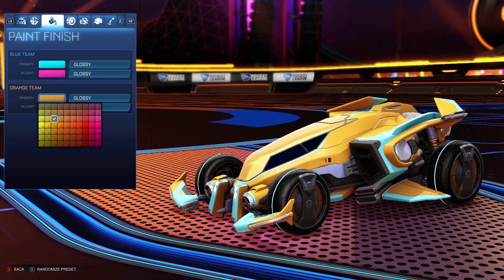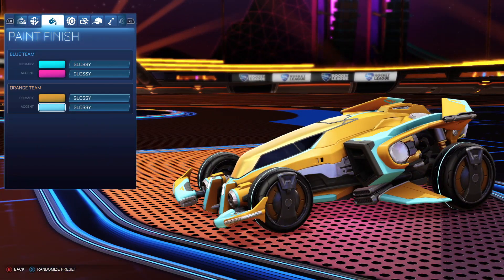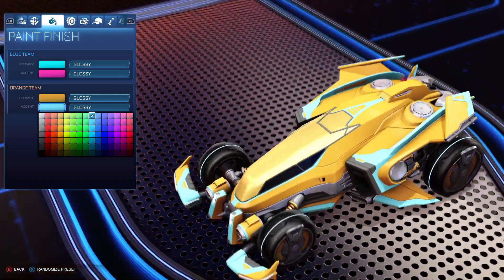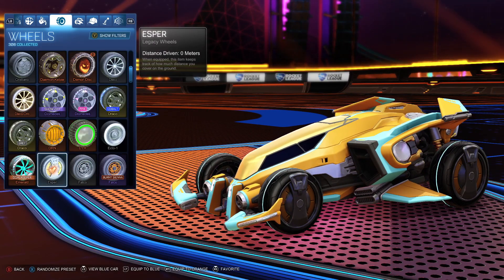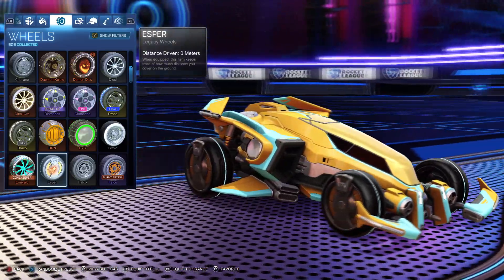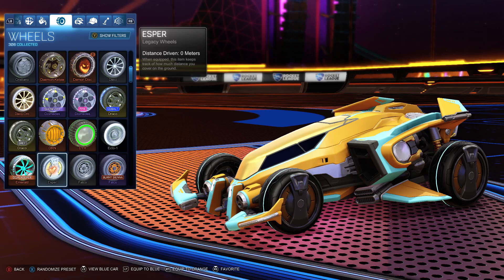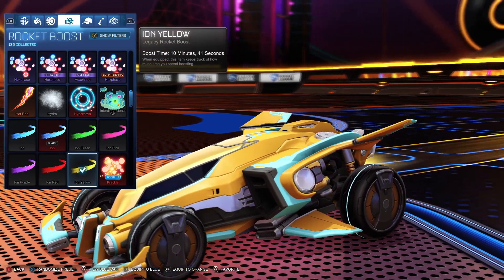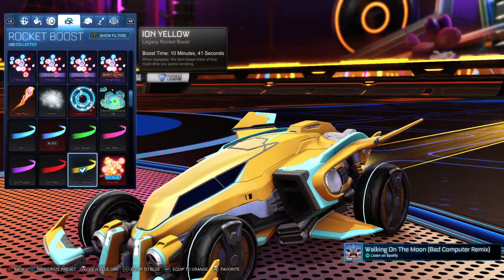With the paint finishes, we have a primary color of orangey to match the top of the car, which really makes it stand out. The accent is a nice light blue — sky blue — to match these wheels perfectly. The wheels are the Esper wheels, absolutely free legacy wheels. They have an orangey gold color along with a slightly light blue line on the tread, which goes really well with the design. The thin blue line on the decal matches the thin line on the wheel, so all the colors match up. Then for boost, use Ion Yellow — it looks very futuristic and is absolutely free.